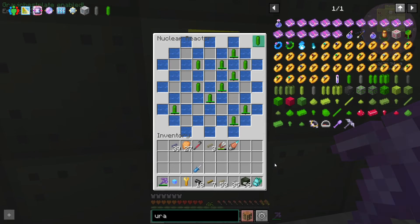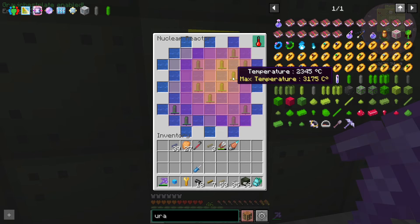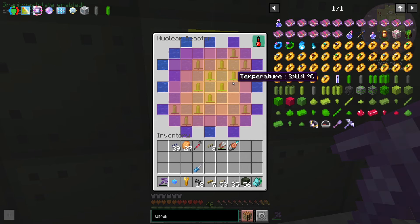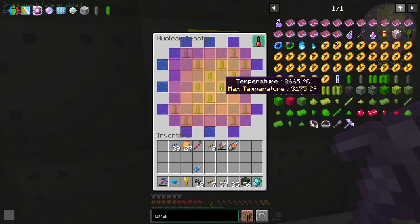We're starting to get uranium fuel rods around the place — temperature is starting to go up now. Potentially this reactor is not going to be... I think that's going to be too hot. Actually, we're okay. That's definitely as hot as we've had a reactor. Based on what we just saw, this is not ideal — it's a little bit too hot, and we're kind of struggling to keep it topped up with uranium fuel rods.